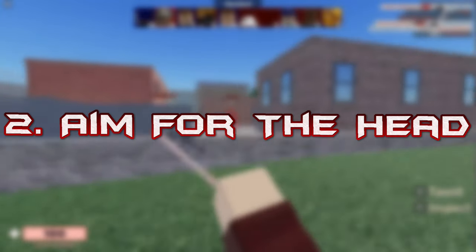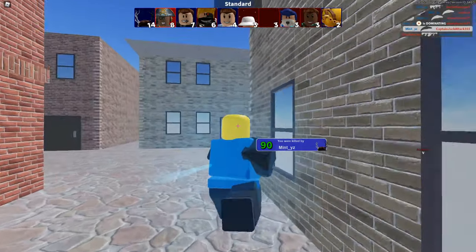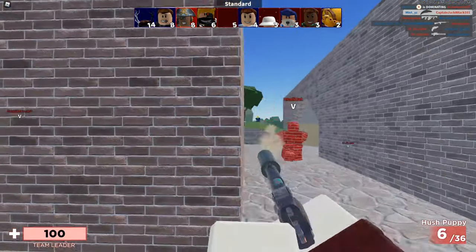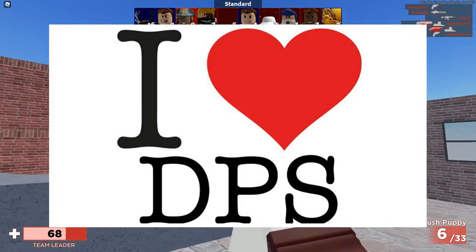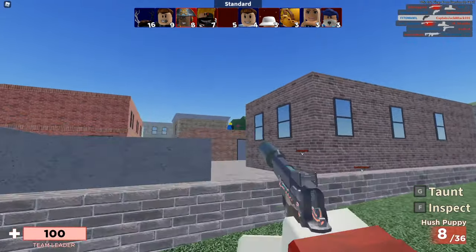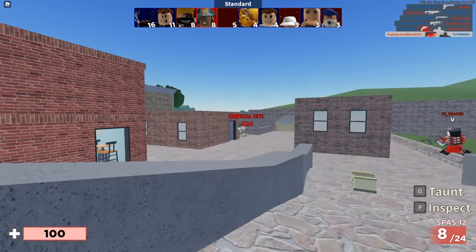Tip number 2: aim for the head. I know it's common sense and everybody knows that, but you'd be surprised by how many people actually don't go for headshots at all. It's really important that you go for headshots because you're going to be getting higher damage per second due to critical damage that some of the weapons do. And of course, you always have the chance for one-tappers with certain weapons as well, like most of your snipers and the hush puppy — they're pretty much death sentences if you can shoot them to the head.